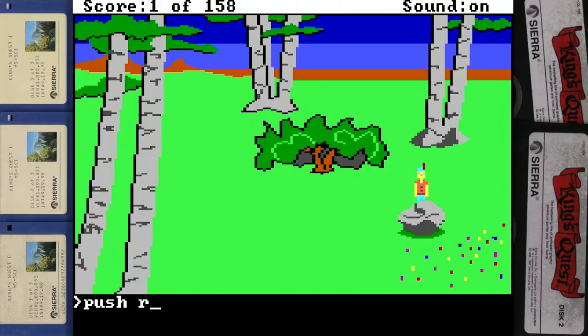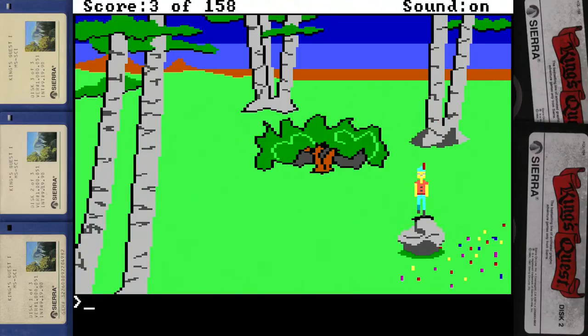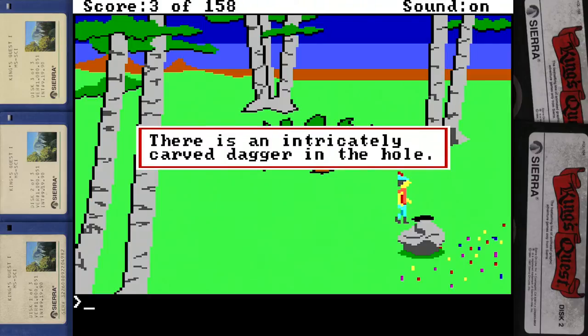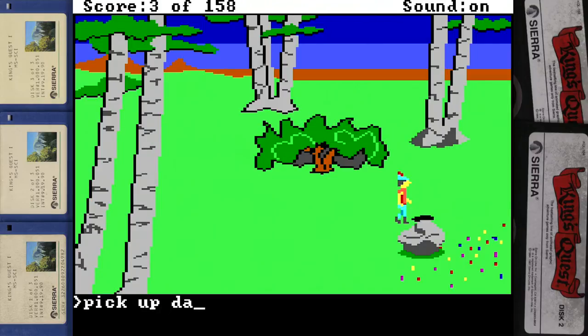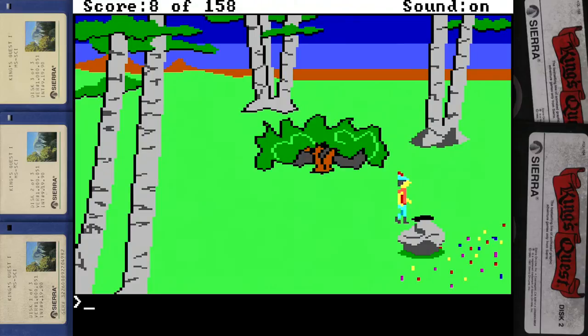Oh, this is getting good. I know what you like to do with dark holes — you should probably reach your hand in there. Look in hole. Pick up dagger. You reach into the hole and grasp the dagger, being careful not to cut yourself. Which is important, because that could be a rusty dagger. They don't have tetanus shots yet — that's pretty much a death sentence. You'll get lockjaw and then die of starvation.